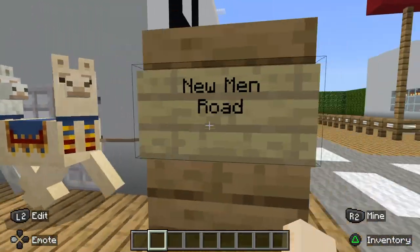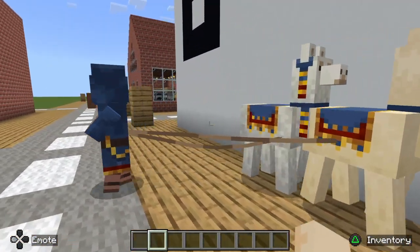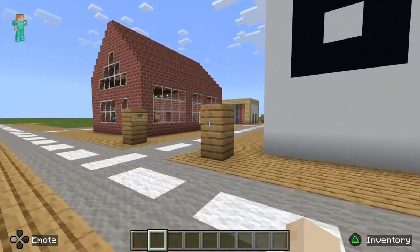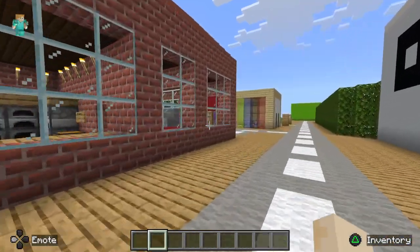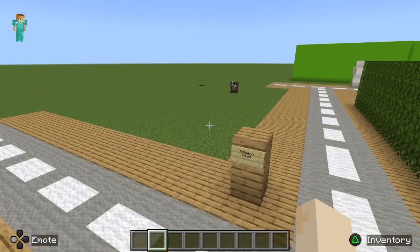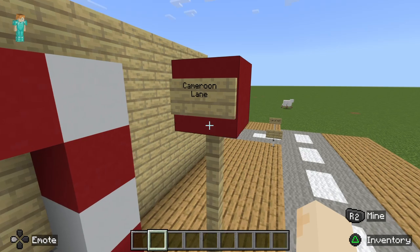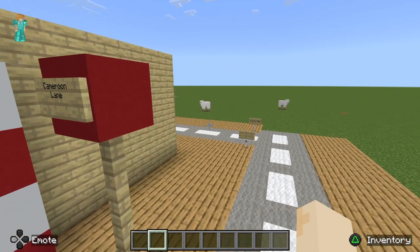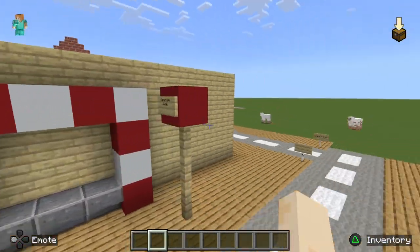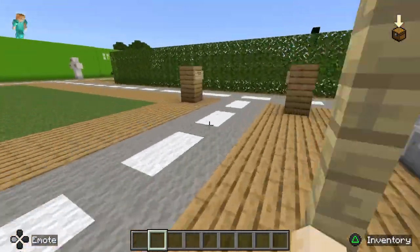And now we've got a villager here taking his llamas for a walk — he's got two llamas. Oh, you're a trading villager — I forgot that. Haven't played for a while, so I forgot what they mean. Anyway, here's Volcano Road with Cameroon Lane, which is the name of a country. And here's Cameroon Road. You've got Cameroon Lane and then Cameroon Road — that doesn't make any sense.